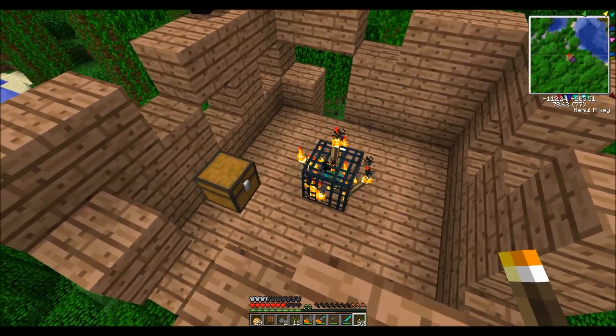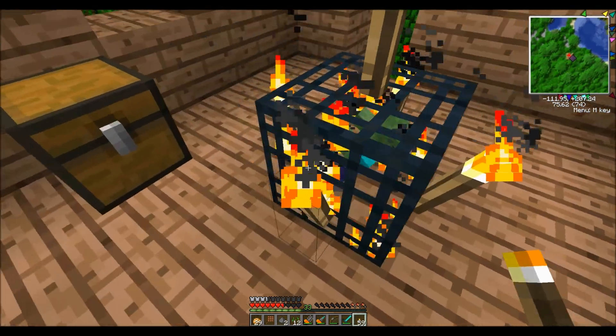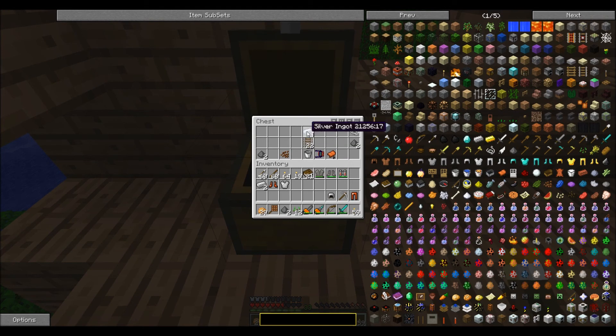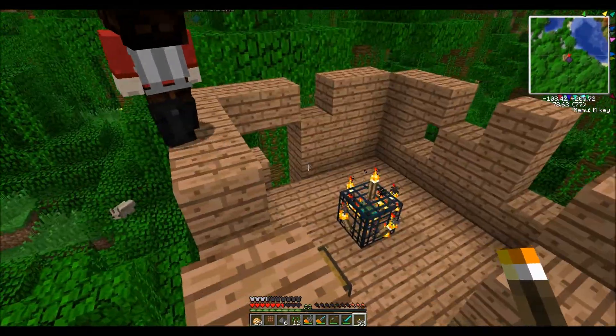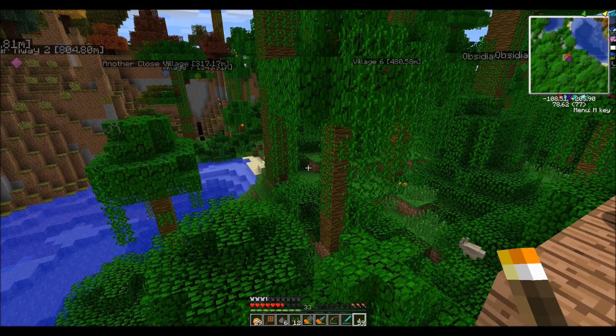We're back and we found a little treehouse here with a zombie spawner. Luckily no zombies spawned because we got to it quick and lit it up. In this chest: some silver, string, gunpowder, saddle — decent stuff, basic stuff. We'll be back for the next dungeon.